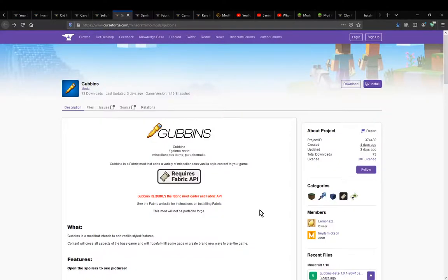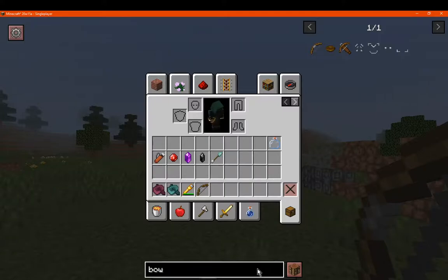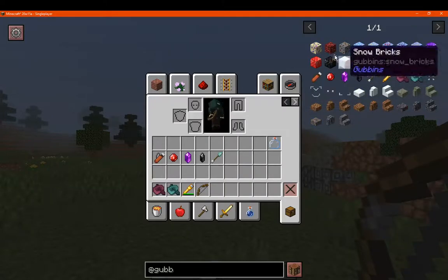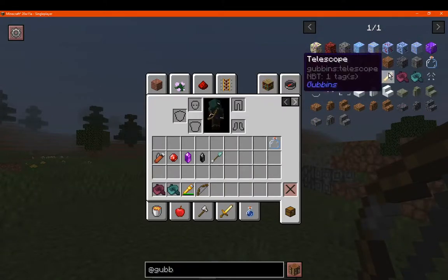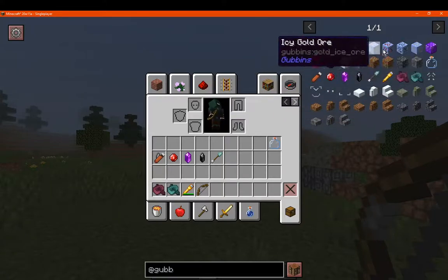Hello everyone, welcome to another Fabric Mod overview, this time on Gubbins — a mod that simply adds a ton of different things such as different blocks, a few ores, a telescope, some boats, and mostly a bunch of decorative and other stuff.